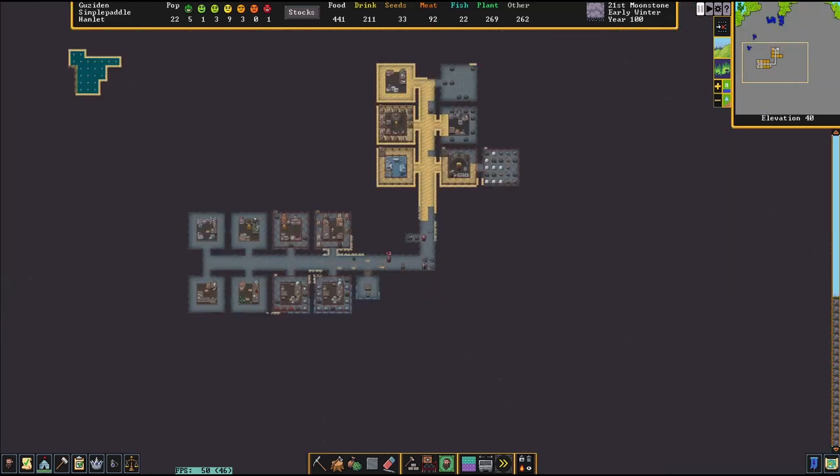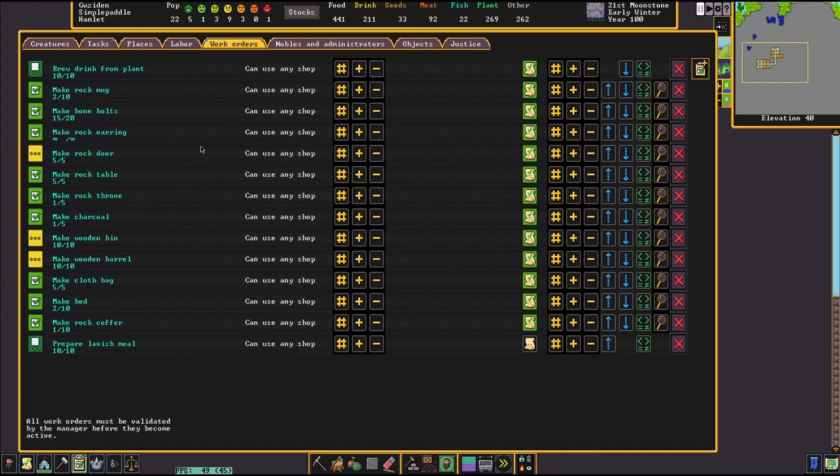As I recall, we had set up Metal Industry. And we got Soap, we got Ashery. So let's have a look at our work orders.